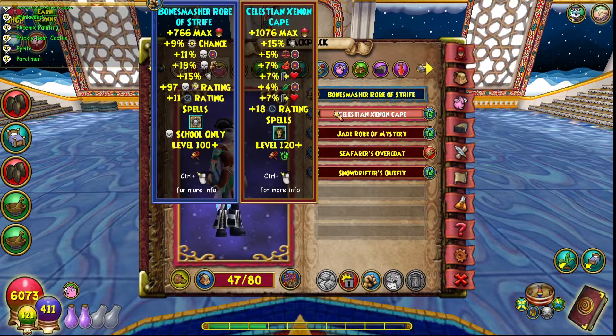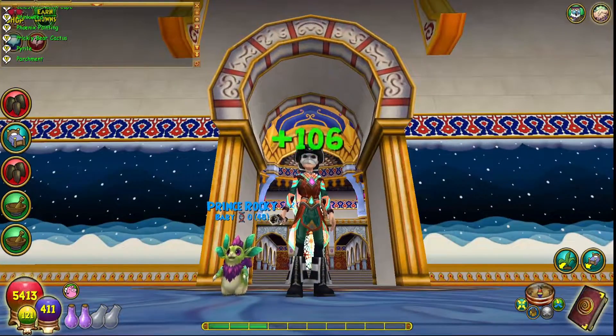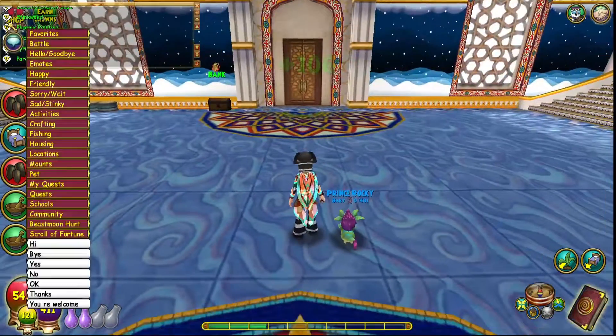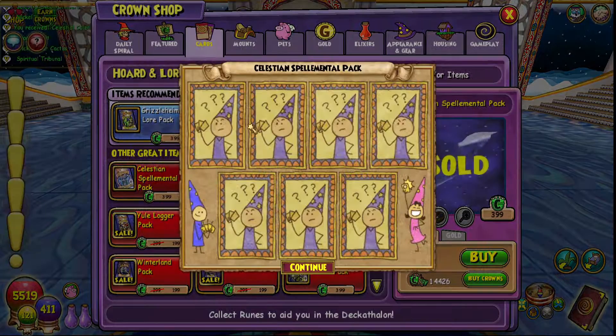I'll just go ahead and lock this. Obviously this gear is not for my school at all, but it has higher raiding. Shadow Clips are raiding now, if you didn't know. Actually, that looks pretty dope — I could totally use that on my balance or something. I really like a lot of the Celestian design ideas.